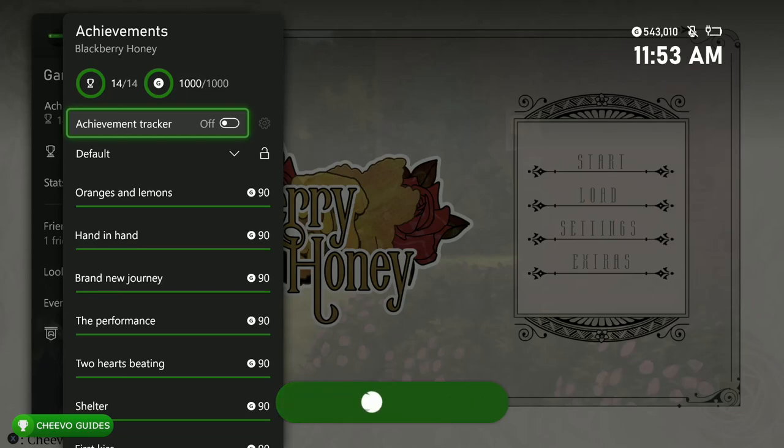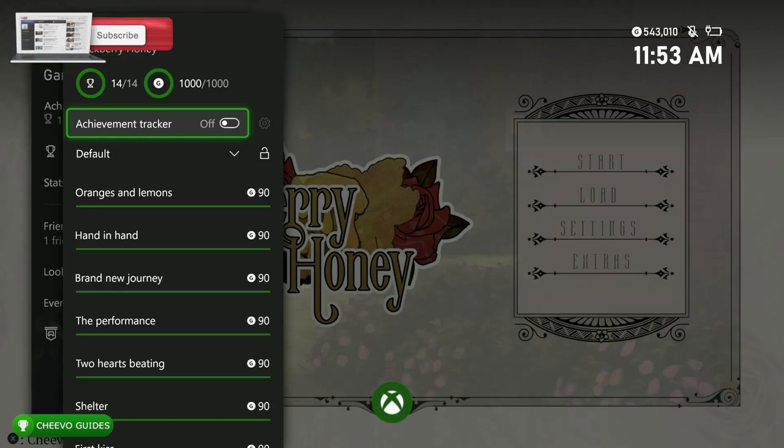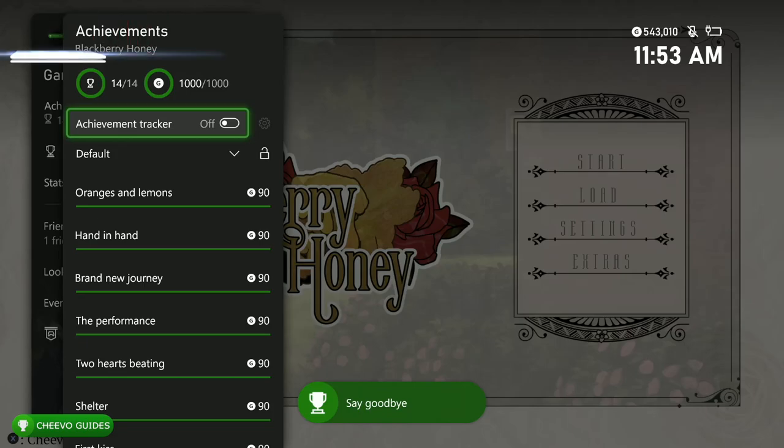All three of these games have no dialogue choices and you can simply fast forward through the whole game for the full 1000G or platinum trophy. And there we go — the game's already over. Let me double check — we got 1000G out of 1000G.